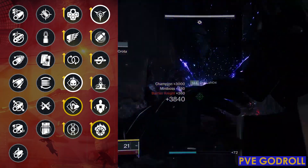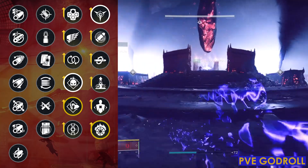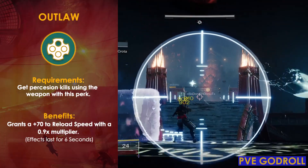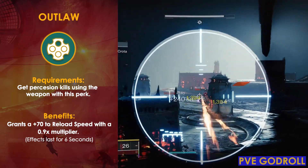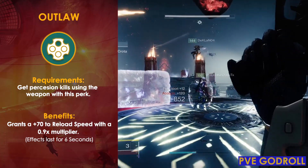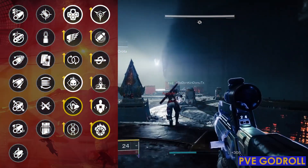If you don't care about ability regeneration and want something that makes you more efficient, Outlaw is still a great option. It gives you a whopping plus 70 to reload speed as well as a 0.9 multiplier. After all these years it's still a fantastic perk, especially if you love fast reloading weapons, and it's going to help you output Incandescent more often.